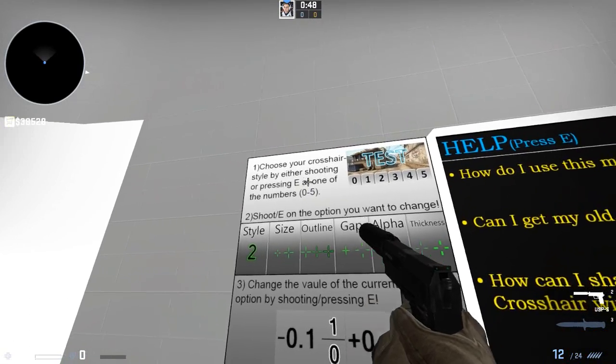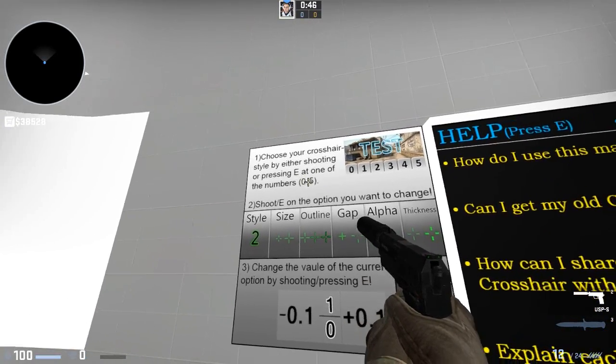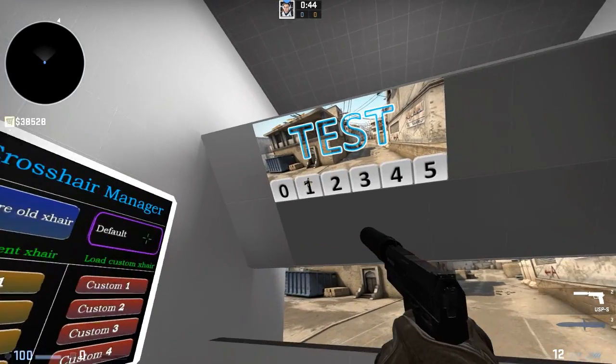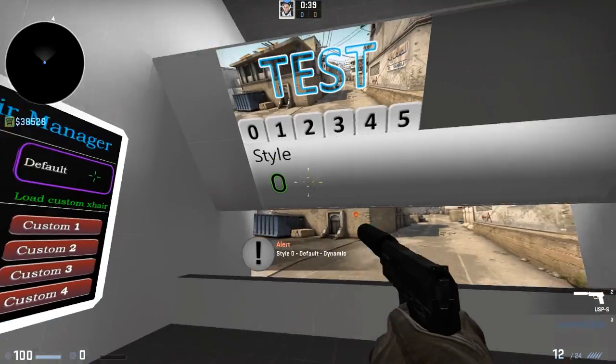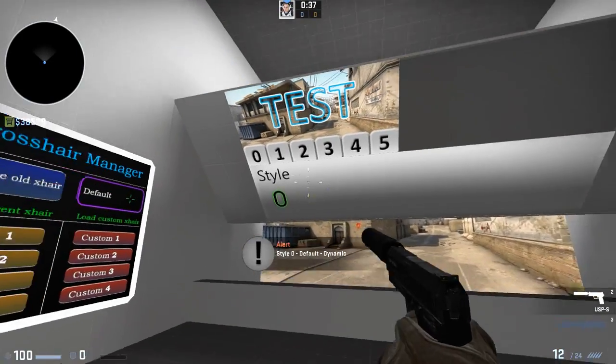Okay so number one: choose your crosshair style by pressing one of the numbers or pressing E on the numbers. So these are the numbers up here. You can have zero for this sort of classic old crosshair,